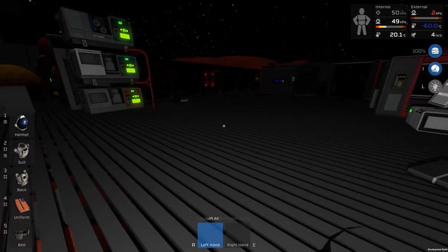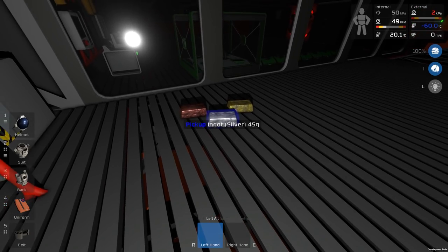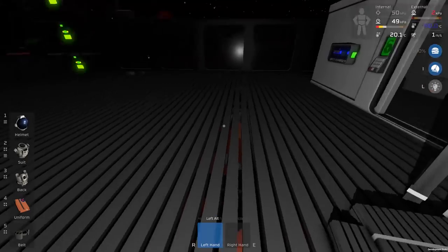For months he's been basically saying this inventory system is great, it's what you need to do, this is just more realistic. And everyone's been saying, yeah, but we really want an in-mouse inventory, and he's just been rejecting it for months. Finally, it looks like he's folded, or at least someone at the studio has folded.